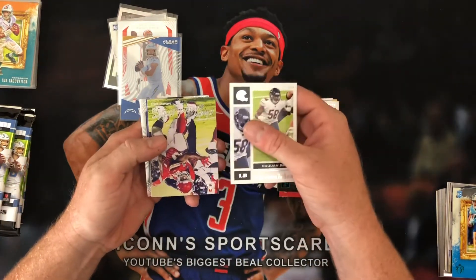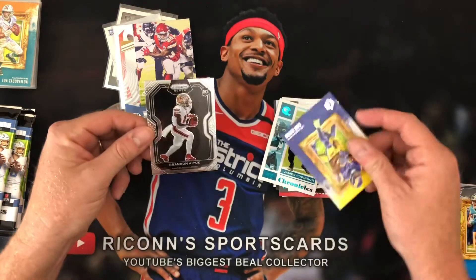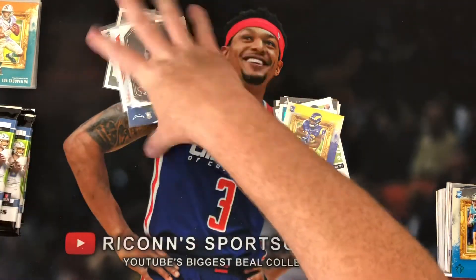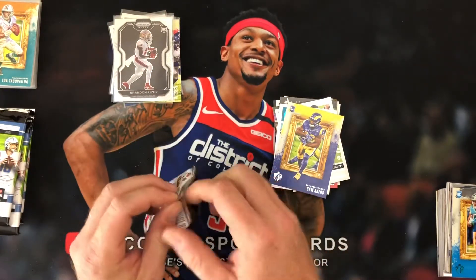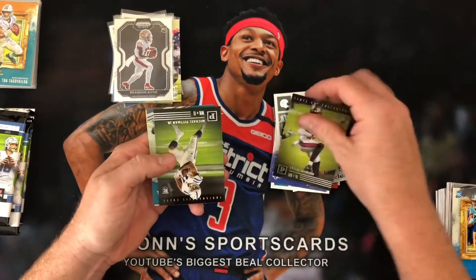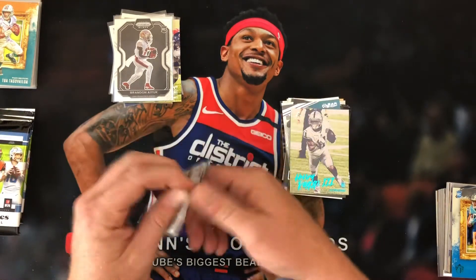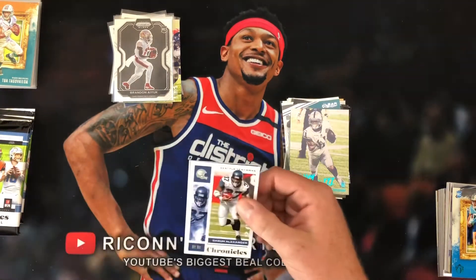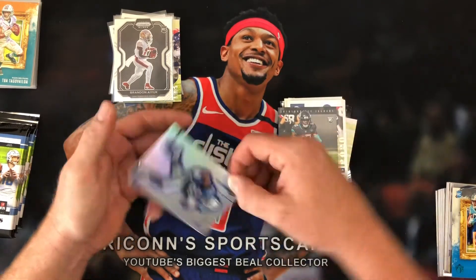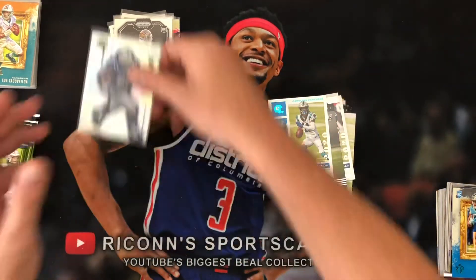Roquan Smith — oh, we've got a Prism. Clyde Edwards-Alaire — we'll put him up top. James Robinson is our Teal. And there's another Brandon Aiyuk, this time with no arrow pointing on the card — so that is awesome, very sweet. Curtis Martin, Tyler Johnson, Michael Pittman, Jake Luton, and Henry Ruggs III is our Luminance Teal. Pack number six: Shaun Alexander, Michael Perryman, LaViska Shenault. We have a nice Silver Donruss of Jonathan Taylor. And a Robbie Anderson. Definitely going to sleeve up that Jonathan Taylor — guy did great last year.